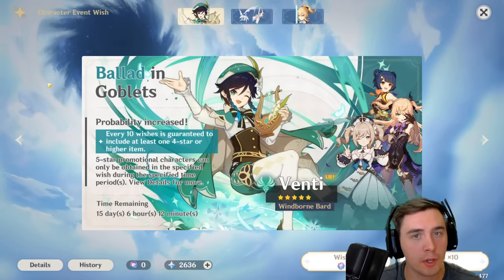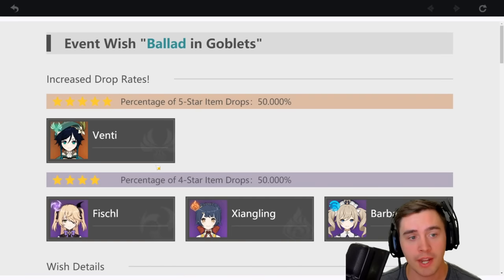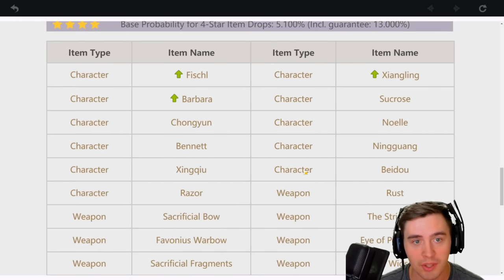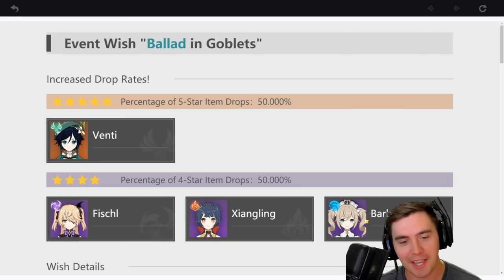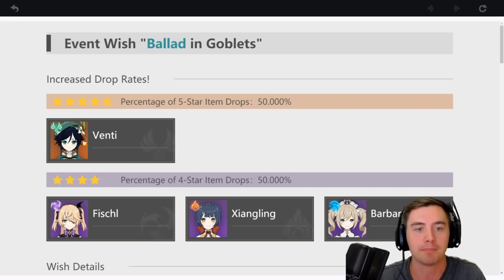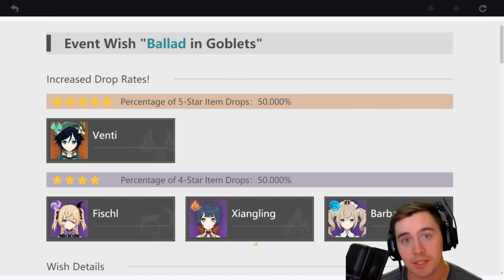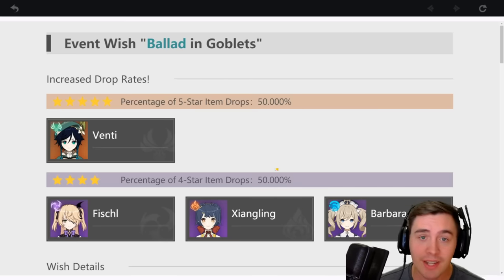Wishes, whether you're spending money or playing free-to-play, are an important part of the game. There are different banners with different rewards. I recommend spending all of your resources on the current banner right now, which has increased rates for Venti, Fischl, Xiangling, and Barbara. Barbara is one of the best healers, Xiangling is great DPS, Fischl is nutty, and Venti is one of the best — if not the best — crowd control character in the game. You will get a lot of repeat characters with the increased rates, and there is value in that.